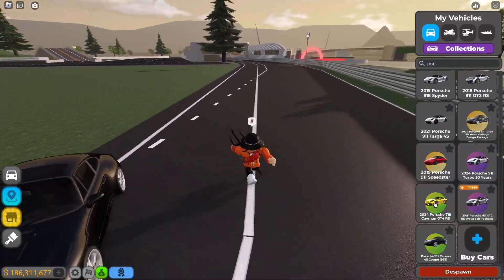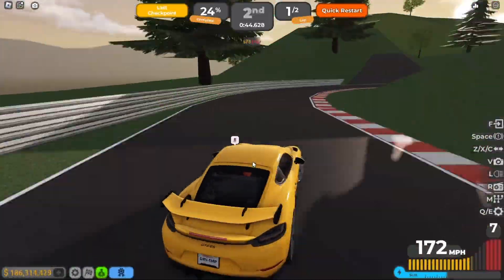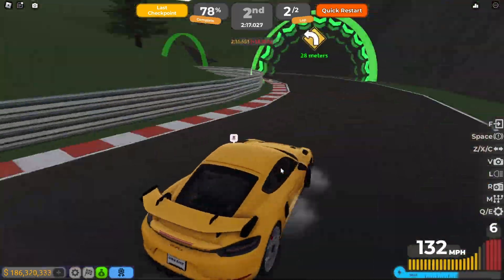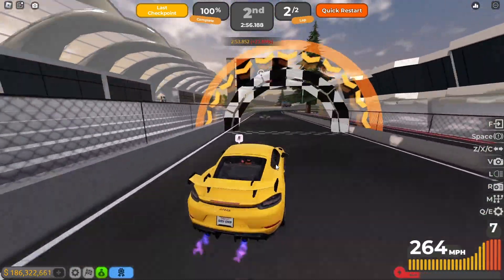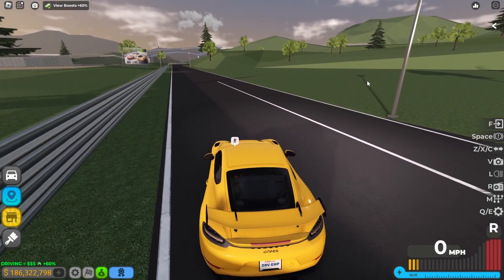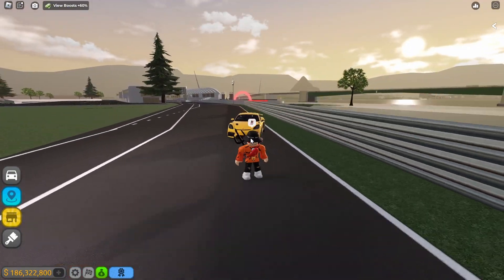Now the 2024 Porsche 718 Cayman GT4 RS in the circuit race. This car is fabulous — two minutes and 55 seconds. The acceleration is so incredibly good, and the handling and braking are pretty good too. The top speed is solid and decent. Wow, this car is amazing.